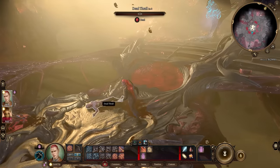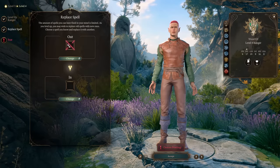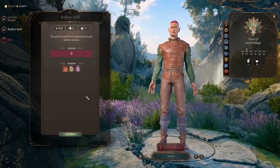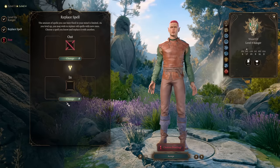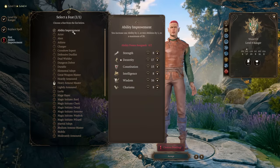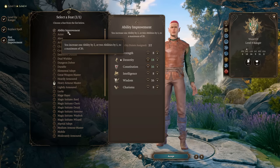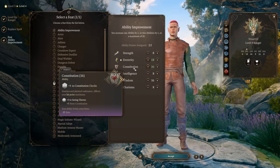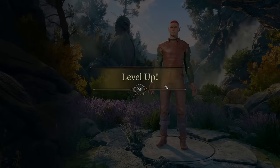At level 4, Ranger gets the ability to replace spells if you don't like any. But we won't change anything. Now we're unlocking an additional feat. The best idea right now is to put plus 1 into Constitution and plus 1 into Dexterity with Ability Improvement. This will increase our health points, our concentration checks, and Dexterity increases our damage dealt.